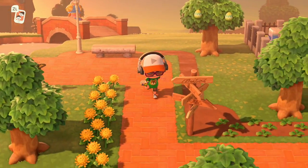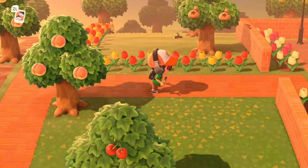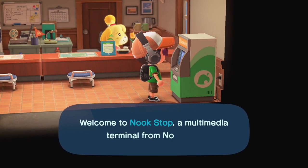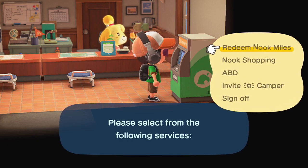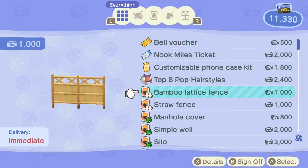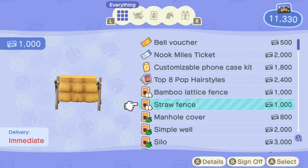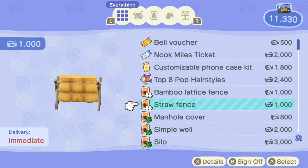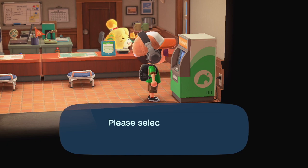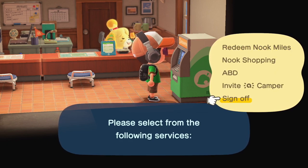The other thing you need is fences, and I'm going to show you right now — getting fences is pretty simple. You just come into the town hall, go to the Nook Stop terminal, and inside you'll come to your Nook Miles. You'll be able to spend your Nook Miles and redeem them. A couple options down, they have different types of DIY recipes for fences. So you want to grab a couple of fences. I have a bunch of them — everything that I like I've been buying up and holding on to. Right now we're looking at the bamboo, bamboo lattice fence, and the straw fence.